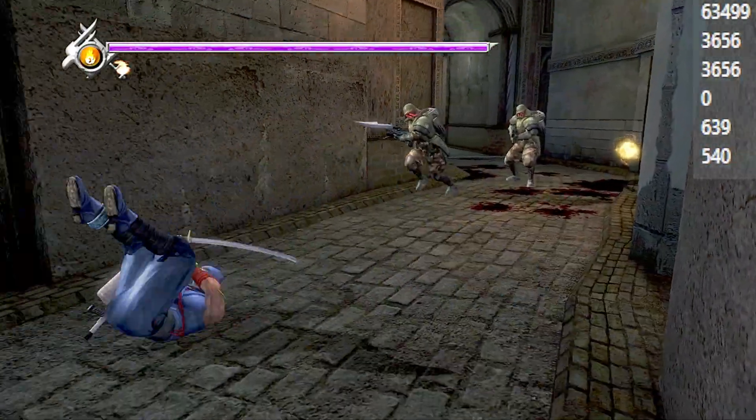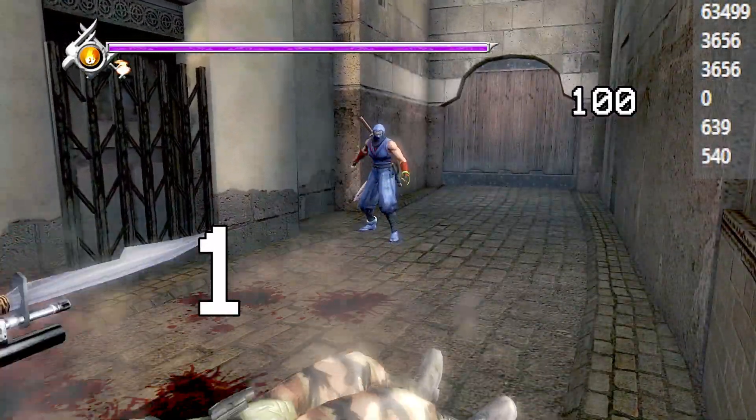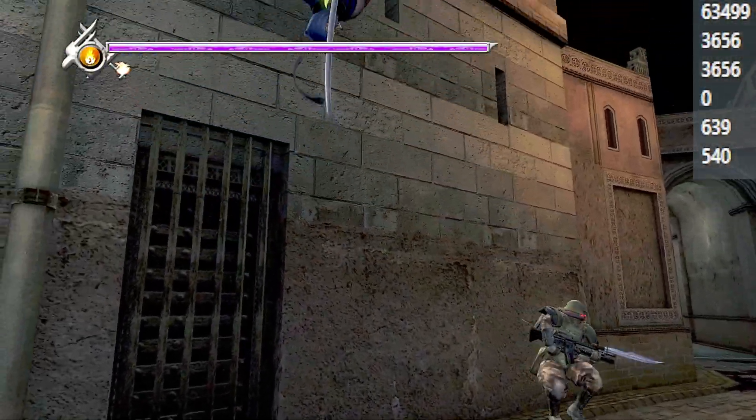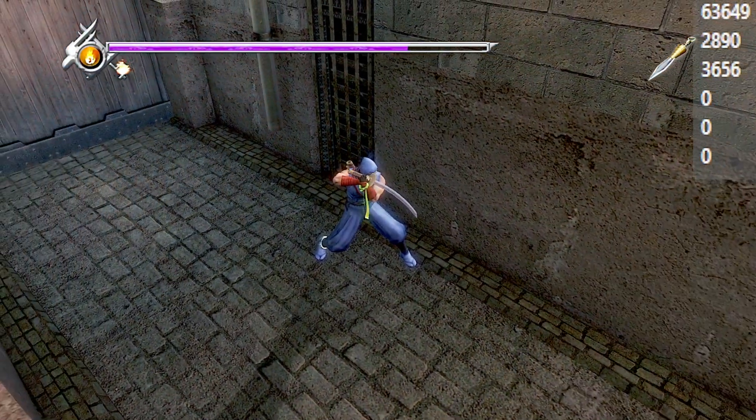I shoot that guy with the spear gun. The initial impact of the spear does 100 damage, and then an extra one damage is dealt when the soldier bounces into the wall.